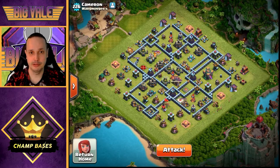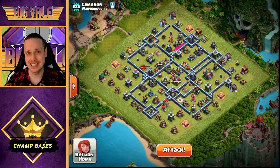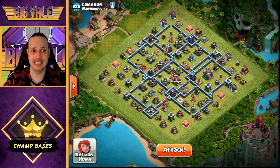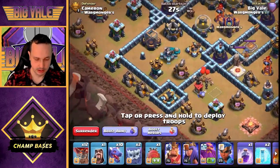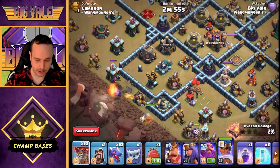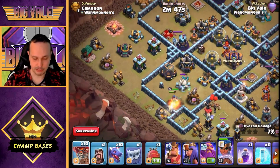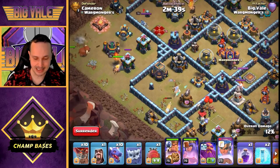For the bats, I might bat-bomb the multi in the core depending on whether it still stands after the dragons. The blimp comes directly behind the dragons — once they've had a chance to pick up seeking Air Mines and find Tornado Traps, it'll come in from behind. That's the theory — let's see it in practice. We drop the Yeti, the RC goes there, drop a couple of balloons on that lone Archer Tower — a Tesla pops up too. We're still following the expected path, so let's get the King and Queen in.